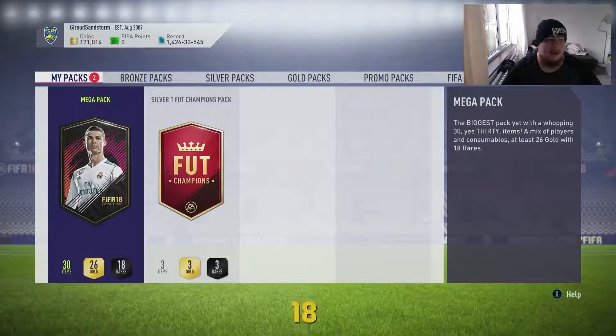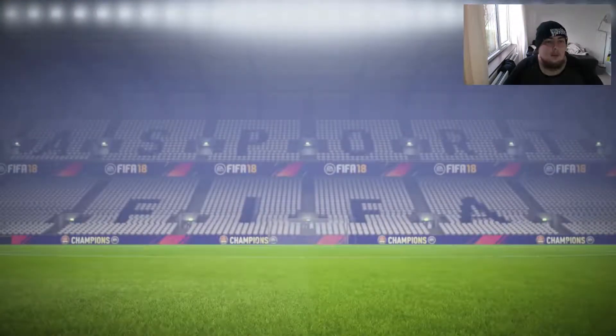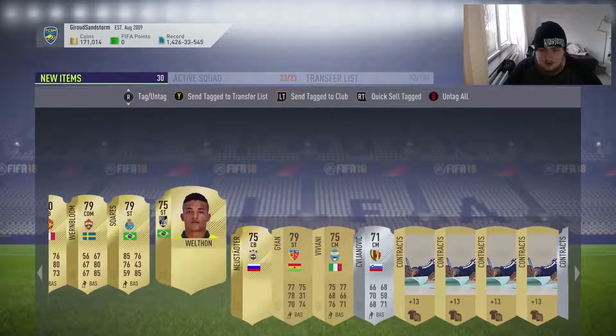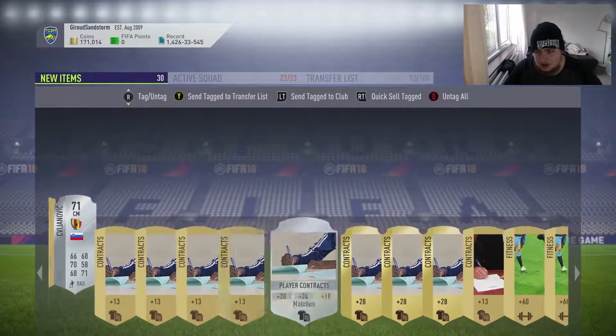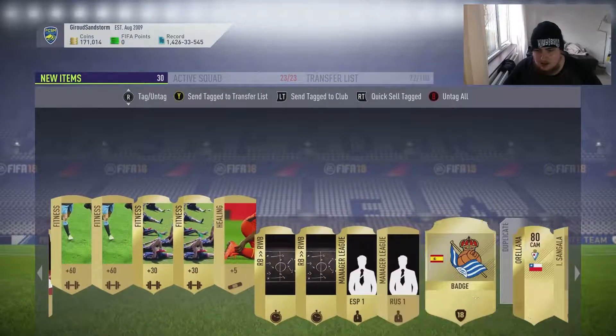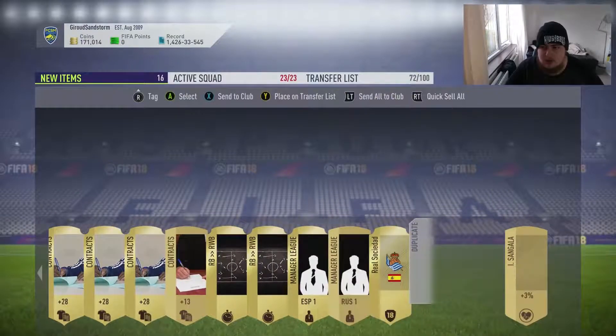170k — we're back to where we were. It's so easy to make coins in this game. Opening the mega pack now. Are we getting a board? No, we are not — I don't understand how we don't. Fitness cards, healing cards — not taking them. Position changes noted. Put Orellana onto the transfer list, quick sell the rest.